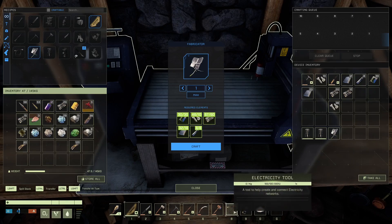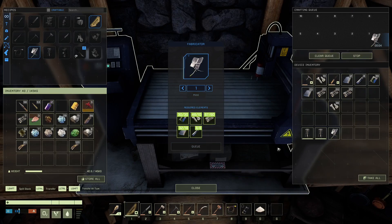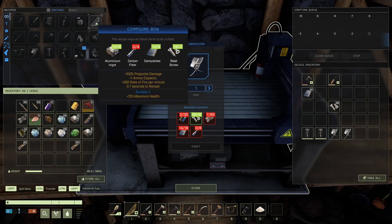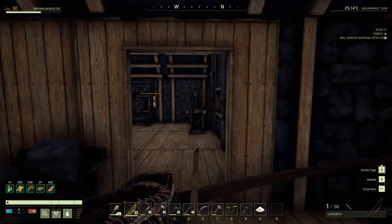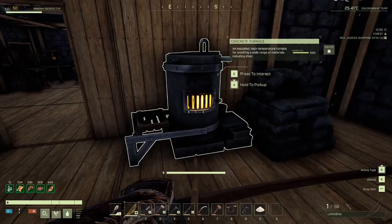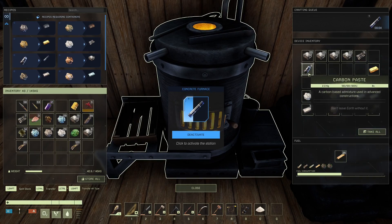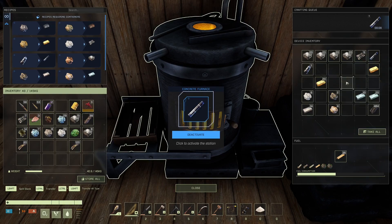We've also got the electricity tool as well. Craft that up and then we can go and get that all set up - that's going to be a good progression. I just need the four carbon fiber - I keep mixing that up with composites, not sure why. Is this actually doing anything at the moment? I'd like to make some more composites but we'll just deactivate that, we don't need that on.